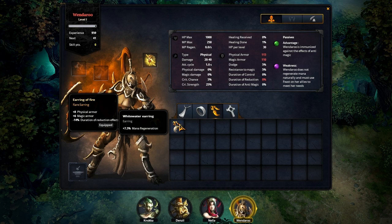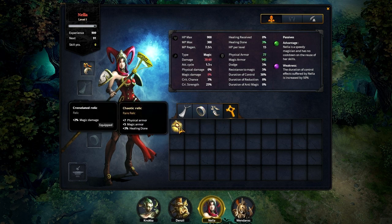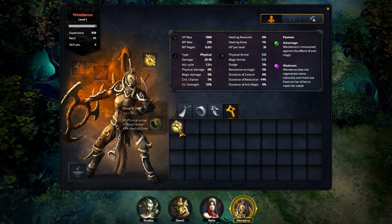The other thing we've got is the White Water Earring. That's going to go on Nella because I want her to regenerate a little bit quicker — she's been running out of mana every single fight. Maybe it's because I just like mages and love to use mages. We've also got the Chaotic Relic here, which is a rare relic that gives armor, magic, and healing done. Let's consider throwing that on Wendaroo.